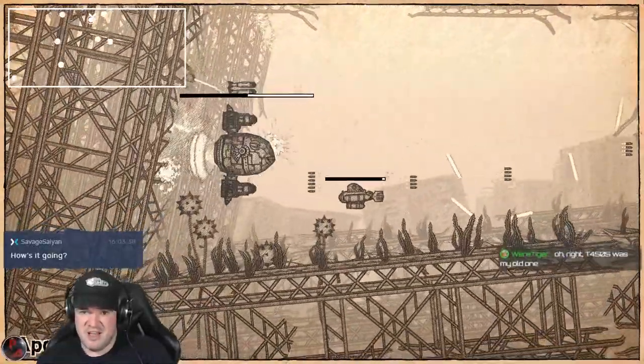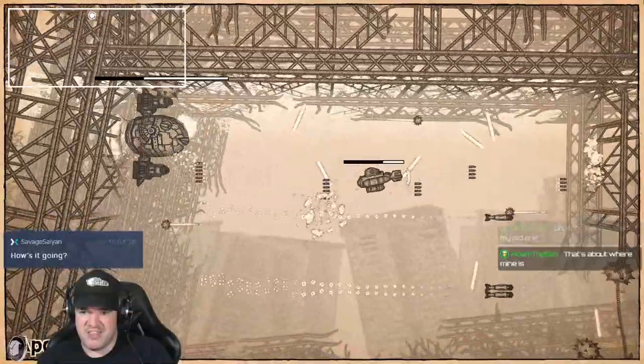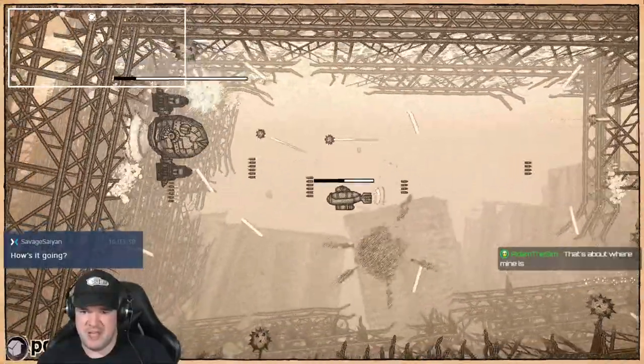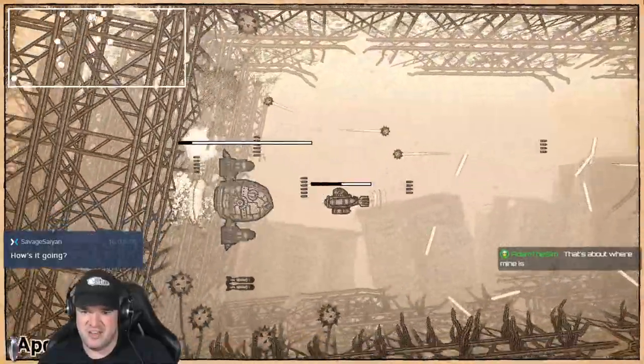Hey Savage Saiyan! Welcome to Indie Showcase Saturday! We're on the third game of my five-game Indie Showcase Saturday. This game so far hasn't been doing a ton for me, but the first two games — Thrusty Ship and Gunpowder on the Teeth — were actually pretty sweet. We've got two more games after this one. I'm trying to hopefully finish this level so I can see what happens when you unlock another ship and get to another level.